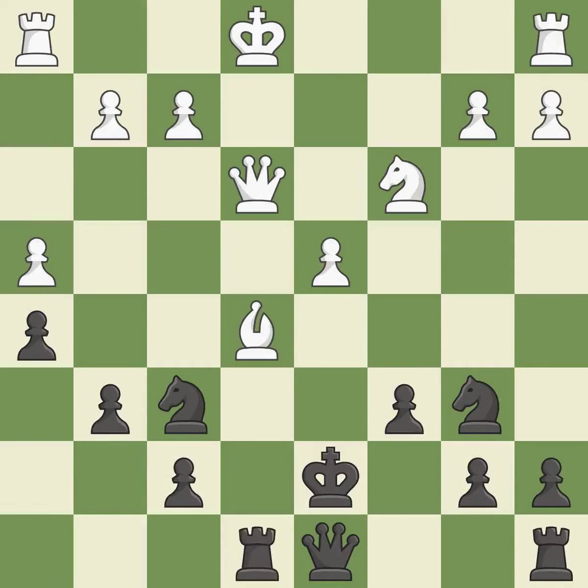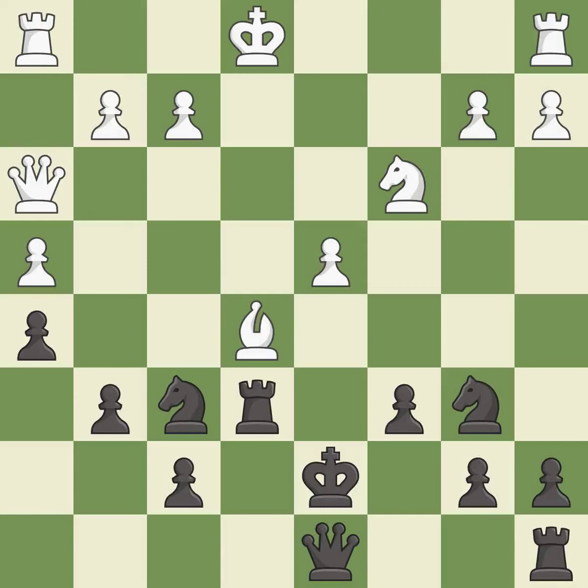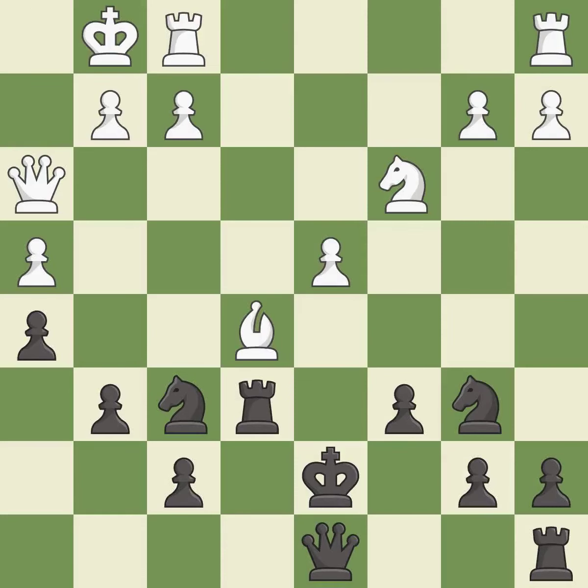This activates a rook by developing it off of its starting square — it is good. There was only one good move there. This overlooks an opportunity to connect rooks — it is a mistake. This misses an opportunity to evade the check from the opposing queen — it is a miss. This connects the rooks, which helps them coordinate together in the future — it is best.